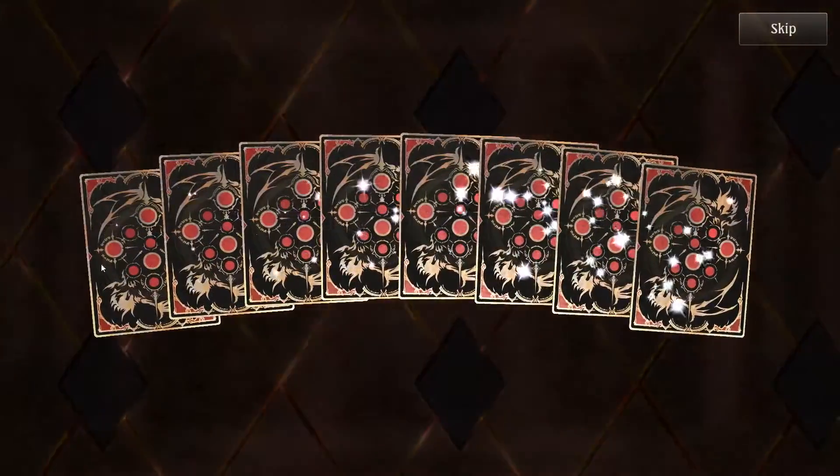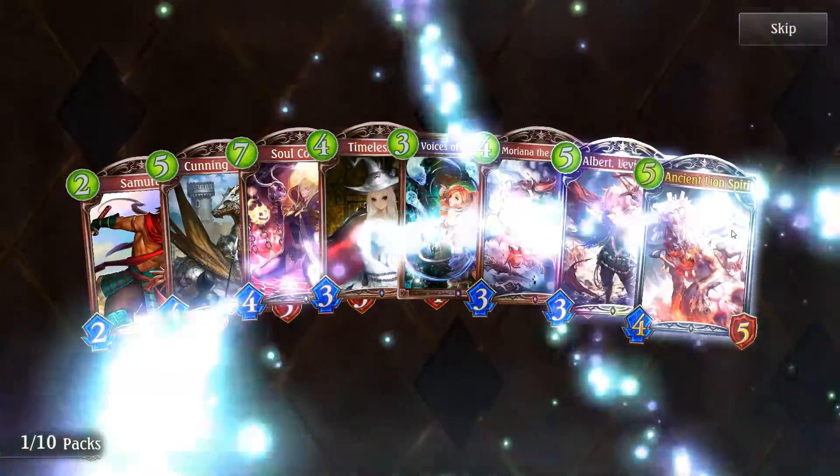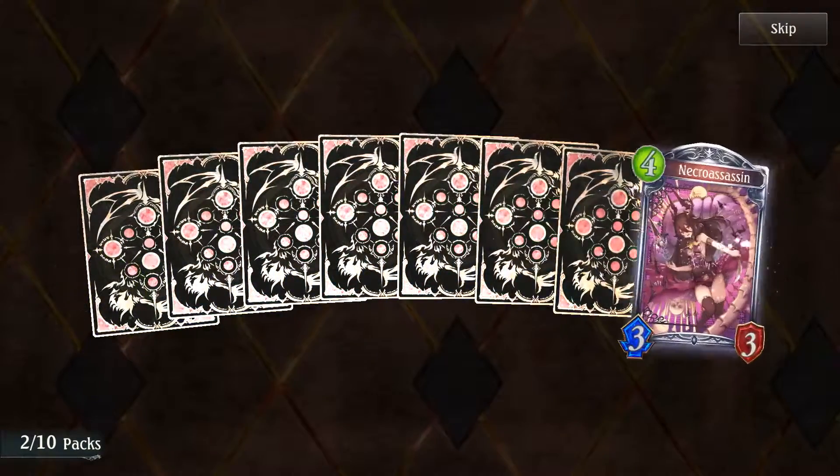Cygames is really generous with this one — probably because they make so much money with Bahamut and Granblue they can afford to be. Albert — Levin Saber — I think this might be a Granblue character. He has Storm, can't be damaged until end of turn when played, and if you play him for nine mana he can attack twice per turn — so nine minus six damage that can't be damaged when played. This seems like a pretty good card, like a Mirage for Swordcraft.